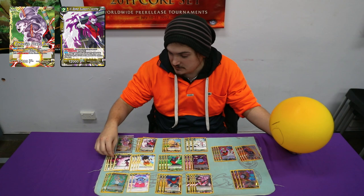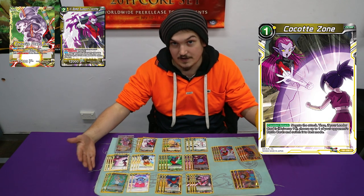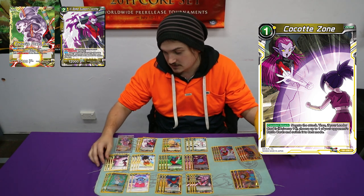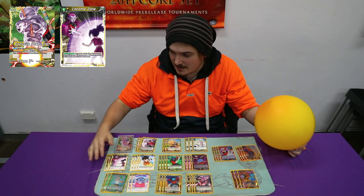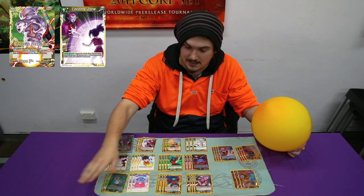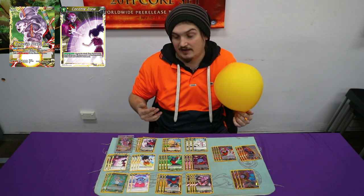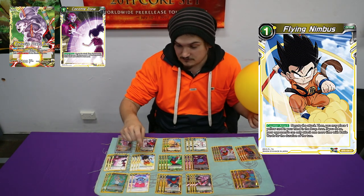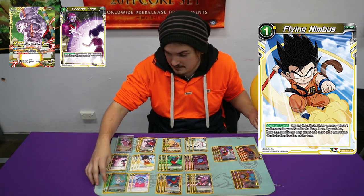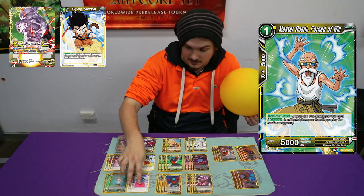We'll go through the negates first. Play 4 Koiti Zone, which lets you negate something and then rest something else. So if they're playing the Veggies package, you can just stop one attack and then rest their Karba. And hopefully they don't have a flute to add it back to hand. Play 4 Flying Nimbus, because Flying Nimbus is still a great negate. 3 Master Roshi, because Master Roshi can come onto the field and then you can combo away with it.